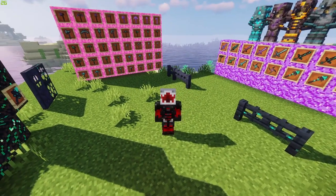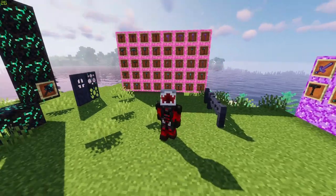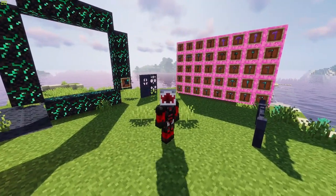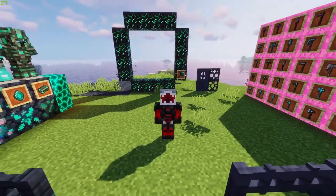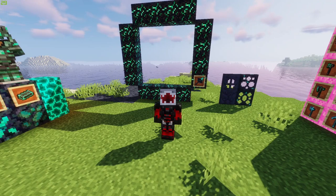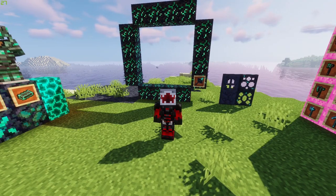The Abyss Chapter Two adds a brand new dimension to explore, with a full unique set of adventures and dangers. It's a dimension of pure darkness, and the only light comes from magical blocks and various flora, fungi, and fauna of the dimension.